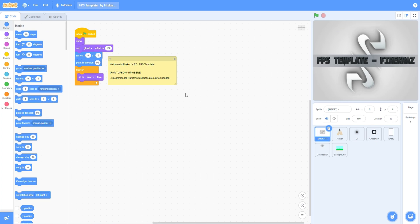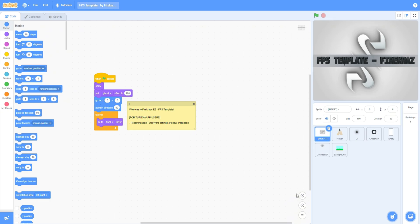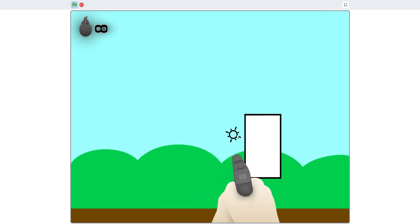Whenever you open it, it'll come with a little message for Triple Wharf users. This is what the template looks like — grenades and melee are included as well.